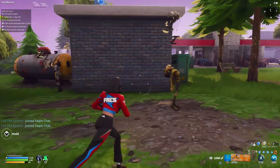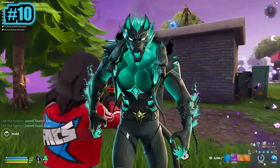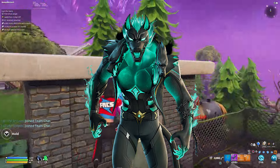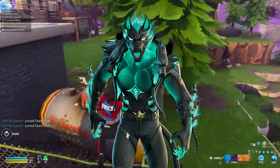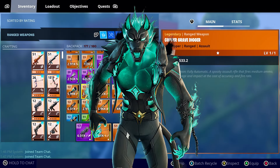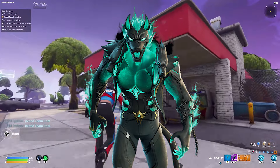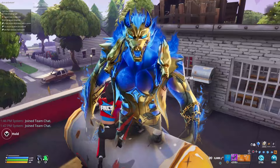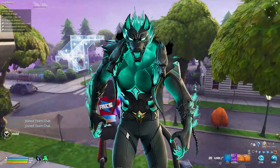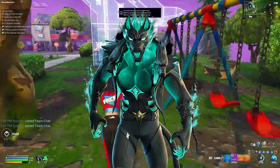Let's start off at my number 10 spot: the Cerberus skin, the tier 1 skin. I actually thought this was going to be my favorite skin from the season, and it definitely was one of my favorites, but I think there were better skins that we got. Nonetheless, this was a great tier 1 skin. He only had two edit styles — a blue and gold one and a fire version. Absolutely great attention to detail with the chains around him.